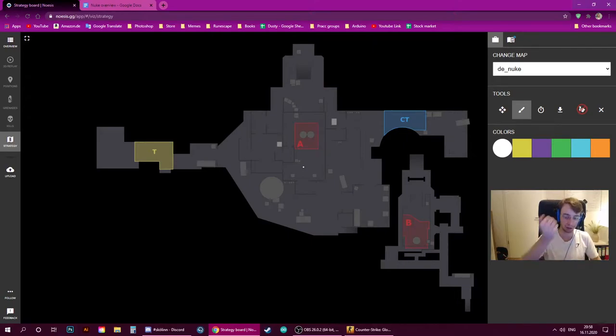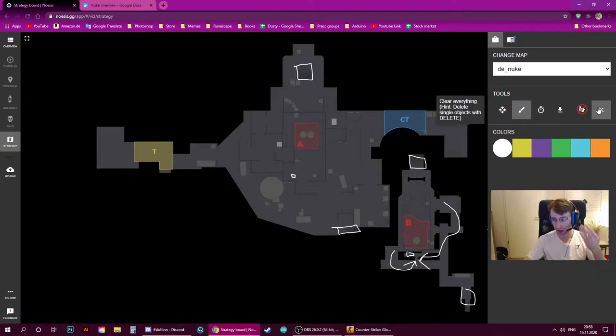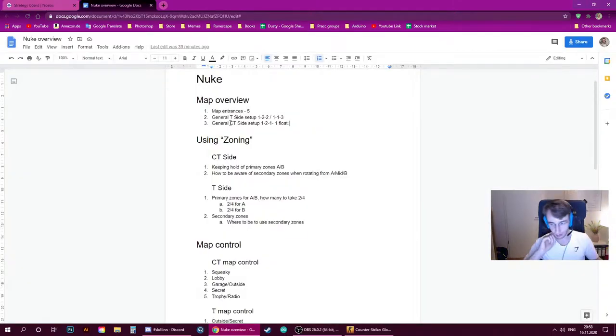Secondary zones are incredibly important on this map because you can dictate the flow of how enemies rotate from one site to the other. Looking at it the opposite way — players coming up from B to A also have to pass through these three areas: vents, secret, and ramp. So if you know they have players under the map and you have control of ramp and secret, they had to come through vent. If they had many players under, ramp could now be weak to attack because they rotated their players through vent. You can gain a lot of information from controlling secondary zones — secondary zones are one of the most important concepts of Nuke because you can control the mind of the opponent and make them not understand how you know where they rotated, who rotated, and how they're doing it.